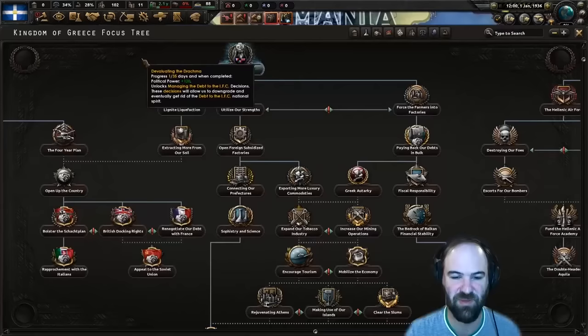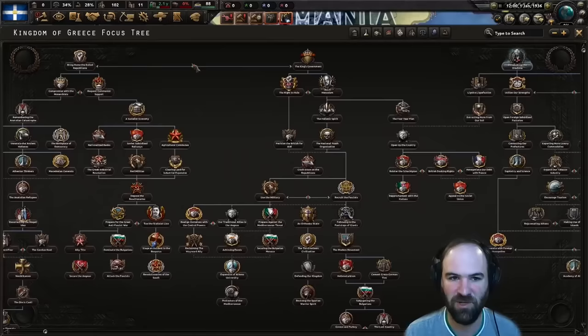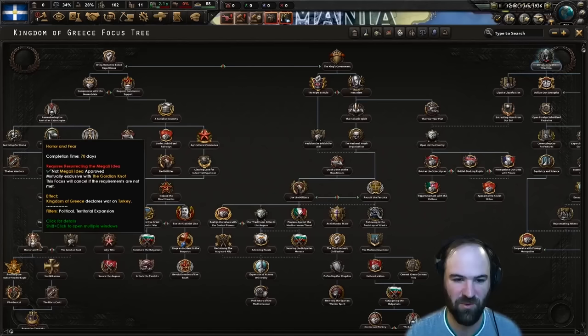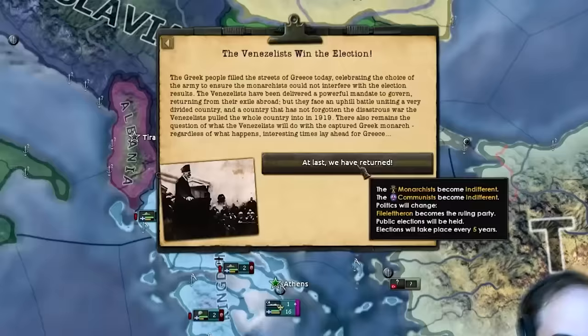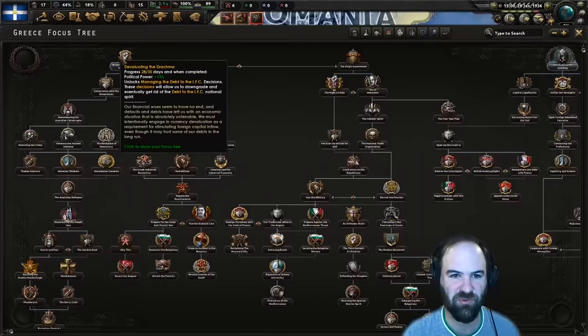We're probably not going to fix the gun shortage in time because we're going to be going to war super fast. Basically, as soon as we can switch to fascist we can start going for wars. Once we get devaluating the drachma done, we're going to beeline down the center path to get all the way down to resurrecting the Megali idea. The Nihilists have won the election because we put the king under house arrest.